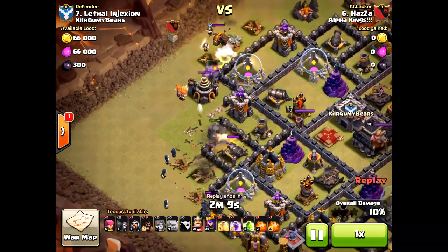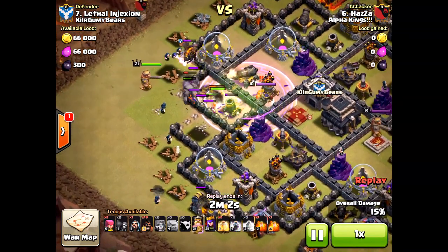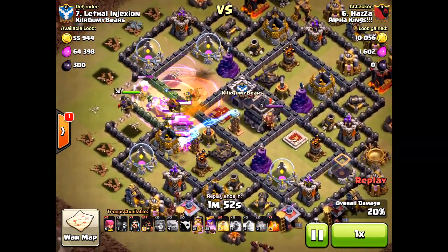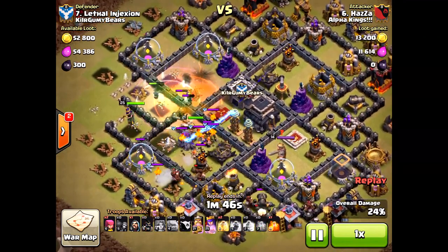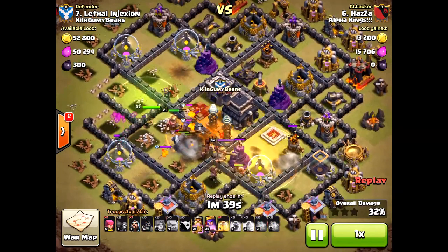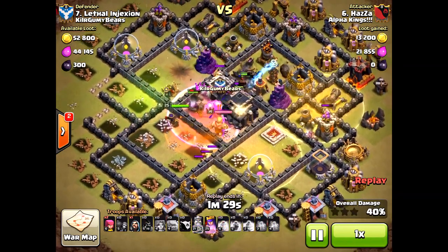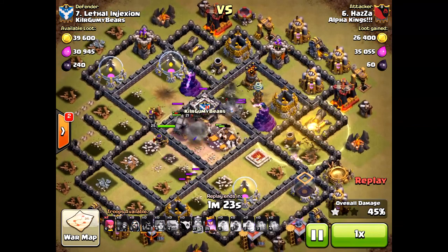He does take out the hound, and actually his ground portion is pretty solid. He takes out the queen, a lot of defensive structures — cannons, wizard towers, which are very critical. Things are going very well; the hound is not causing too much distraction and is about to go down, which is very key. But here come his hogs — he's bringing them all in the same quadrant to the south. Bad heal placement: the first one wasn't the greatest because those hogs went north to the teslas and weren't even affected. The last heal spell — he's healing one hog over there — a big fail.